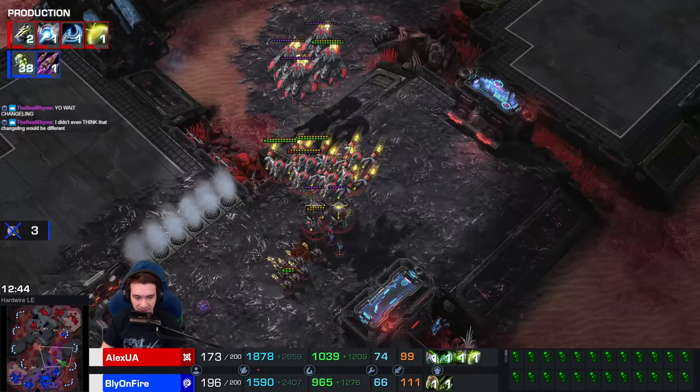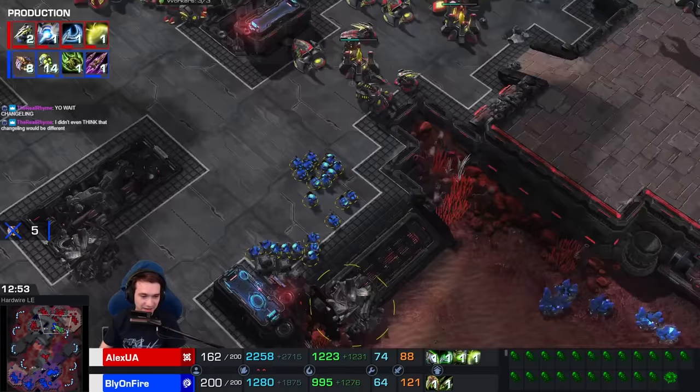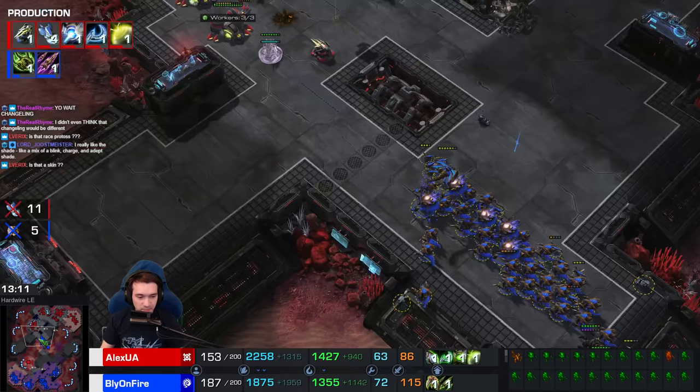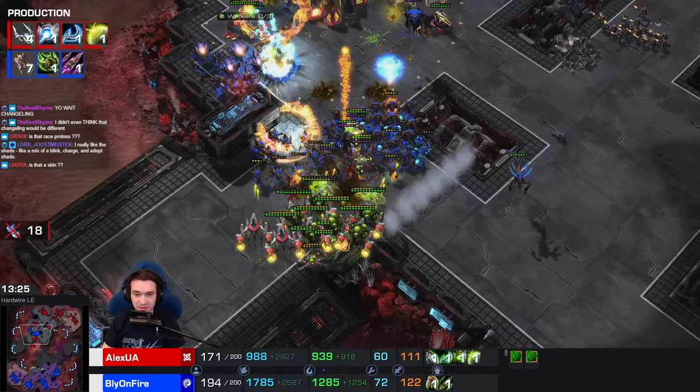But here comes the army from Alex - the fleet. The Chirons have mustered everything here. But will they be able to catch up in supply? Alex lost a lot of the Pariahs, and now he's going to lose a lot of his workers. The Nullifiers are doing pretty well. The army is completely out of position. Bly is moving forward into the fourth. 63 to 72 workers. A handful of turrets are not going to be enough here. Alex just caught out.